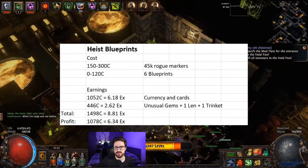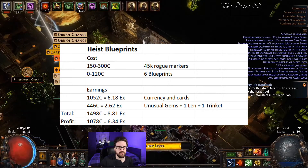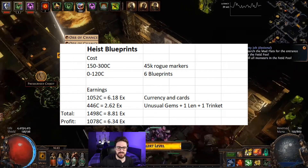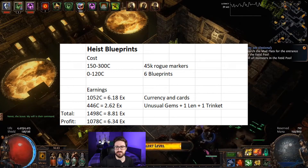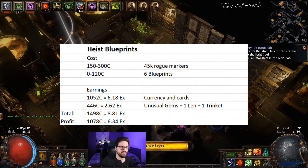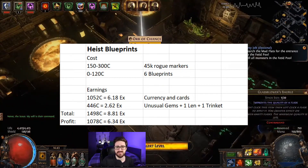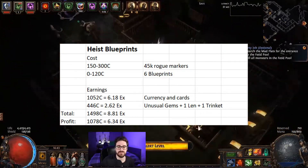We got some unusual gems worth about 15-20 chaos each, one unusual gem worth 0.8 exalted, one lens for 130 chaos, and one trinket worth 30 chaos. The total for the blueprints is almost 1500 chaos.